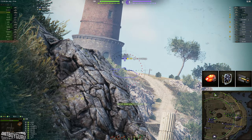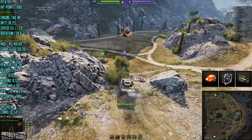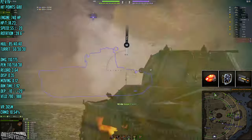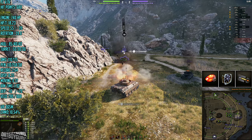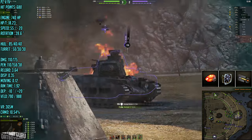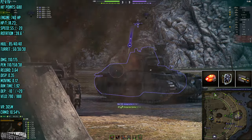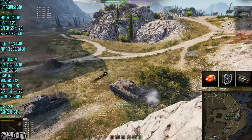Our friend Choren is running this tank with hardening, vents, and a rammer. Looking at the stats, this tank reloads in 3.64 seconds. A gun rammer only reduces reload by 10%, bringing it down to 3.3 seconds instead of 3.6 — only a 0.3 second difference. If this were my tank I wouldn't run a gun rammer, but if you think that 0.3 seconds is worthwhile in a fight where reload matters, it makes sense.